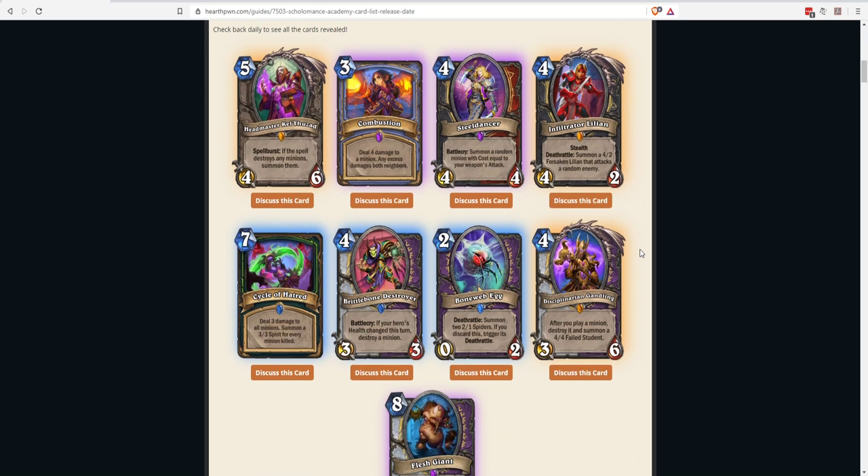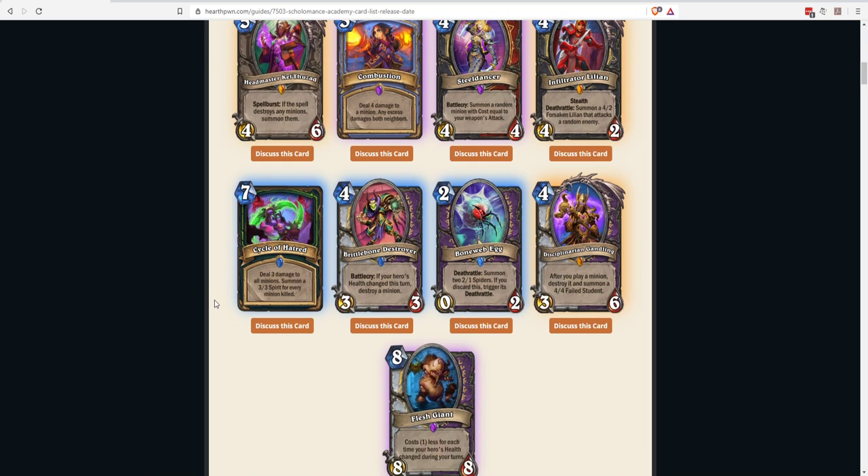Next is Cycle of Hatred: a seven-mana Demon Hunter spell that deals three damage to all minions, then summons a 3/3 for every minion killed. Compare to five-mana Chaos Nova which does four damage to all minions — this costs two more for one less damage, but rewards you with 3/3 spirits. The ideal scenario: kill everything off the board and get a ton of stats back. You can set this up by trading minions down to low health first.